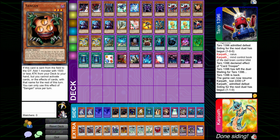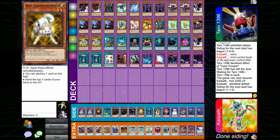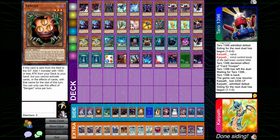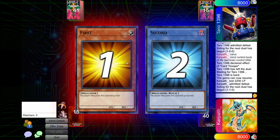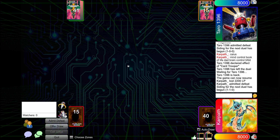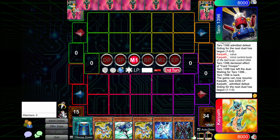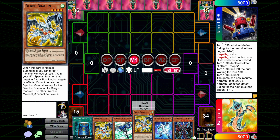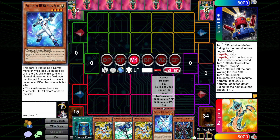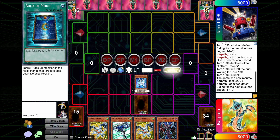Wait, why did it un-side my cards? What the hell was that about? Book of Moon's pretty good in this matchup. Well, we're going first finally in game number three, and we open just absolute dog. We have drawn Stratos with both of the Stratos targets and double Debris with zero Debris targets. Lovely. Alias set Book I guess — that's about all we got.